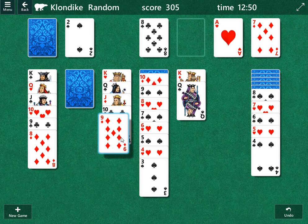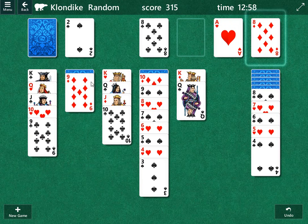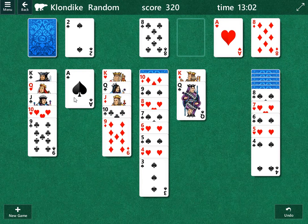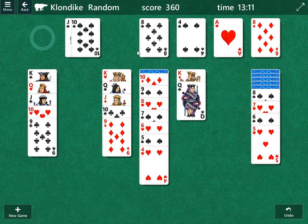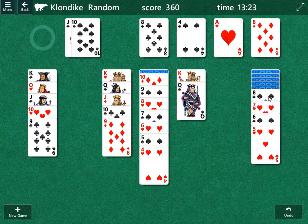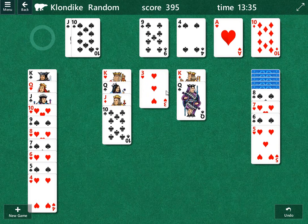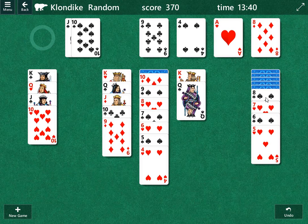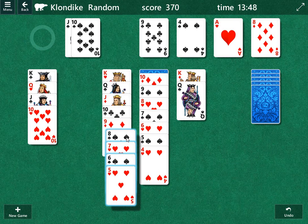Now we have two choices — we can move this nine over here, or actually let's see. We're going to move the eight of diamonds up top, move this nine of diamonds there. We get the ace of spades — that's good. We can move the two of spades, three of spades, four of spades, but that's as far as we go because we don't have the two of hearts. But the good news is we can still move this eight of spades. The other alternative would be to play the nine of clubs up, play the nine of diamonds, move this card over, and play the ten of diamonds — but that gives us three of hearts which gets us nowhere, so we're going to undo that.